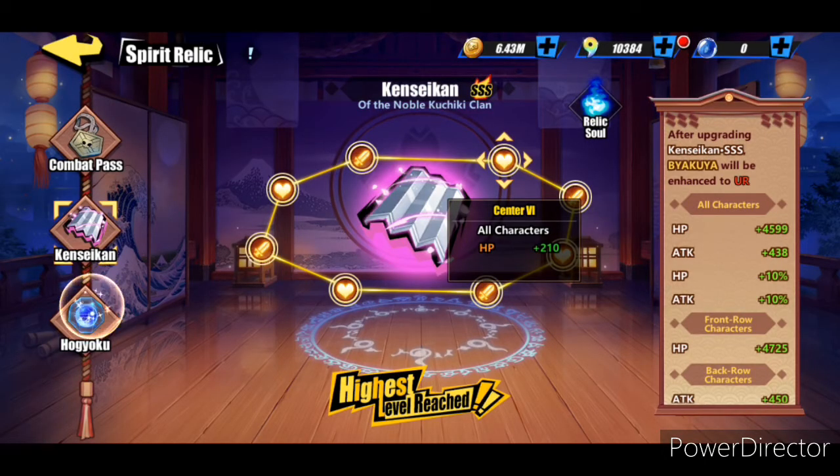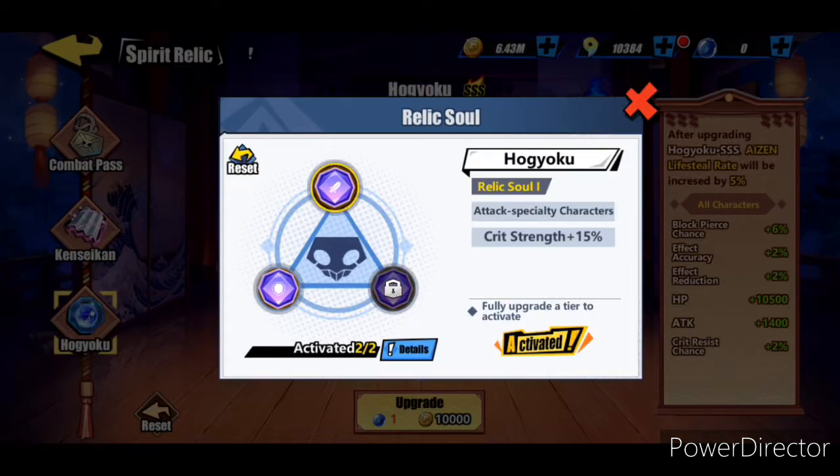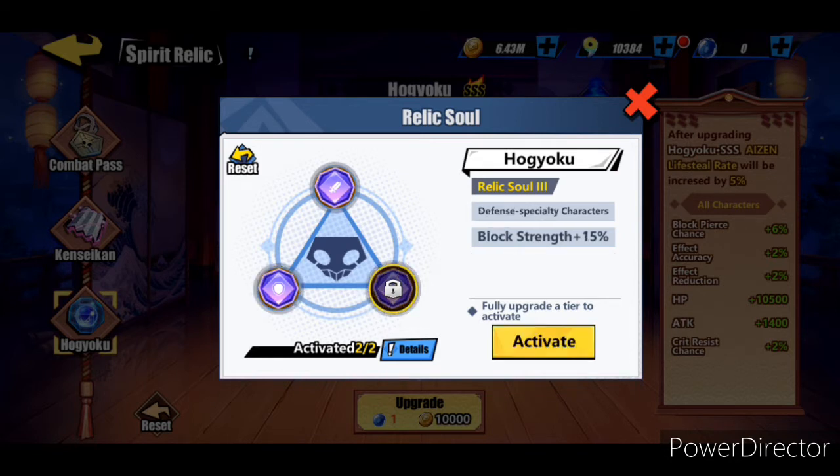Now for the third spirit relic, not a lot of people should have this maxed out so it shouldn't matter as much. For attack specialty characters we're not going to have any. For skill specialty characters we're going to have two, so it's going to be their crit strength and block strength increased by seven point five percent. For defense specialty characters their block strength is going to increase by fifteen percent.